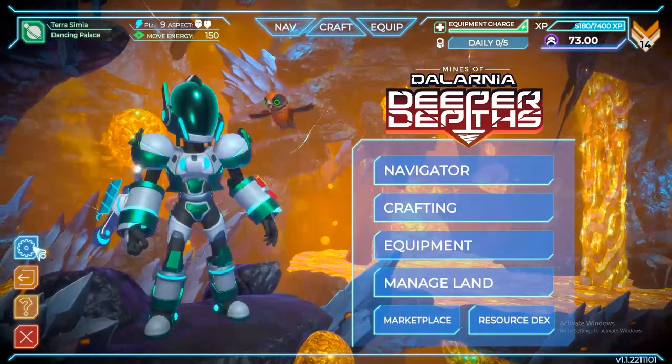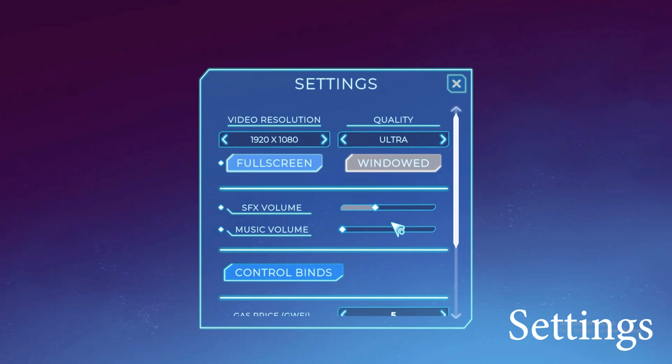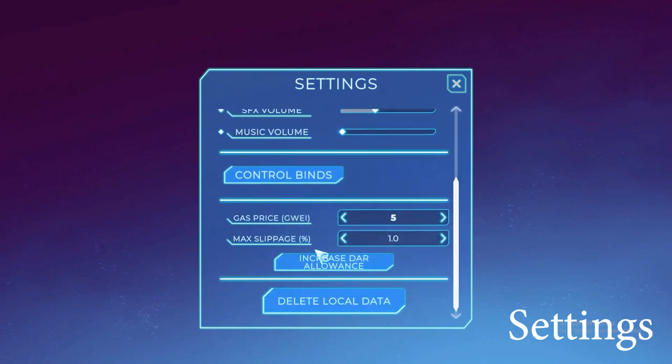Let's click on Settings. In the settings tab, you can now change your gas price in-game. You have to set it to 5 as the lowest gas price and the max slippage to 1.0. There have been issues regarding the DAR allowance — I don't remember if that was the ETH error — but now if you get that error, you can click on 'Increase DAR Allowance.'